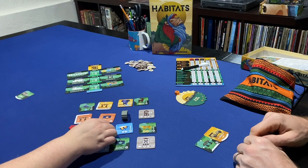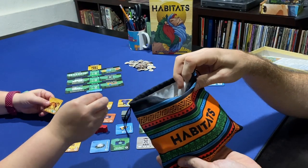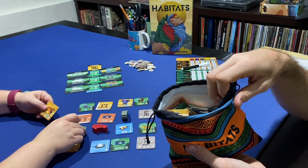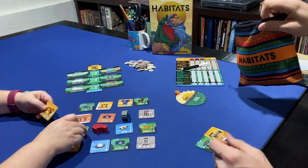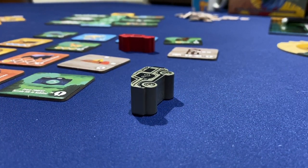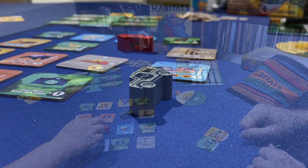The market. Each game of Habitats is set up with a market arrayed based on player count, with one vacant space for each player's Jeep. On their turn, a player may drive their Jeep to any adjacent tile except for the one behind them, claiming the new tile and arranging the Jeep so it points away from their now vacated former space.